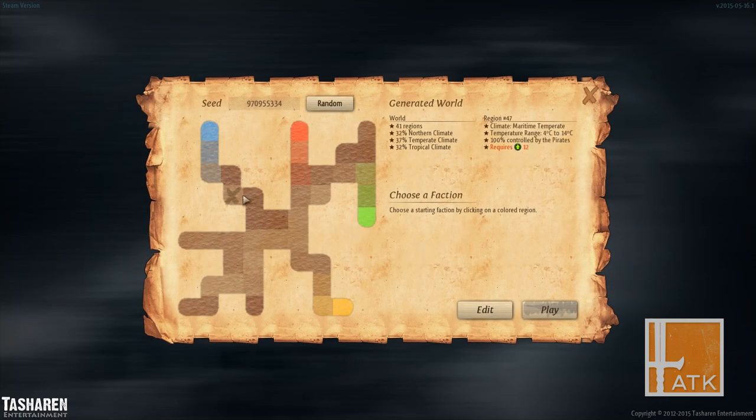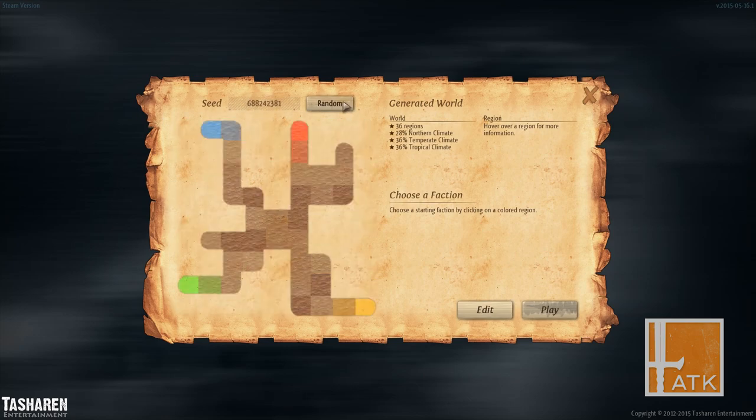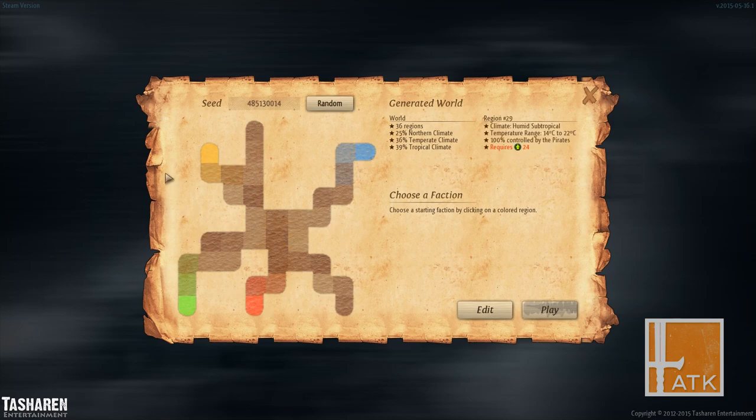Generated world — whoa, what is this? So this is what our generated world looks like? Here's a seed — can I go random? So we can just change the seed and the way everything looks. I have no idea what this means. This is ambiguous to a new player.